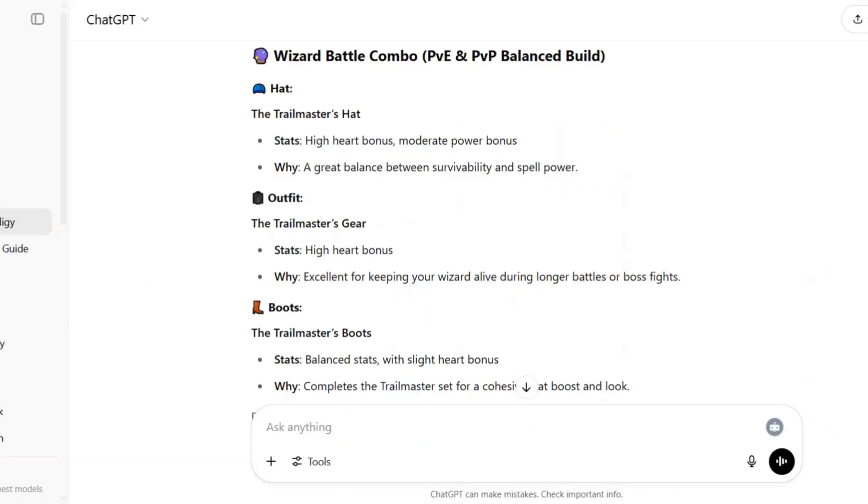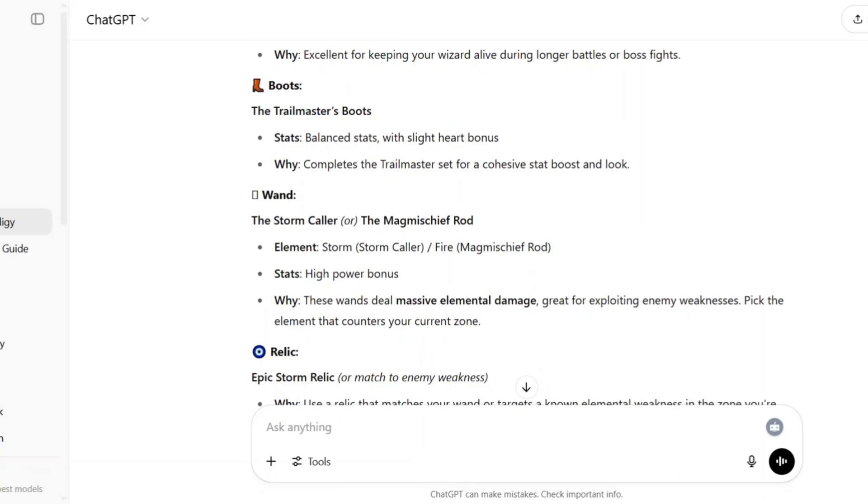This is really interesting. ChatGPT gave us the Trialmasters hat, the Trialmasters gear, and the Trialmasters boots. That is broken, I did not expect that. And for our wand, it decided to give us the Stormcaller or the Mag Mischief rod. I don't think I have the Stormcaller, so we're just gonna use the Mag Mischief rod.